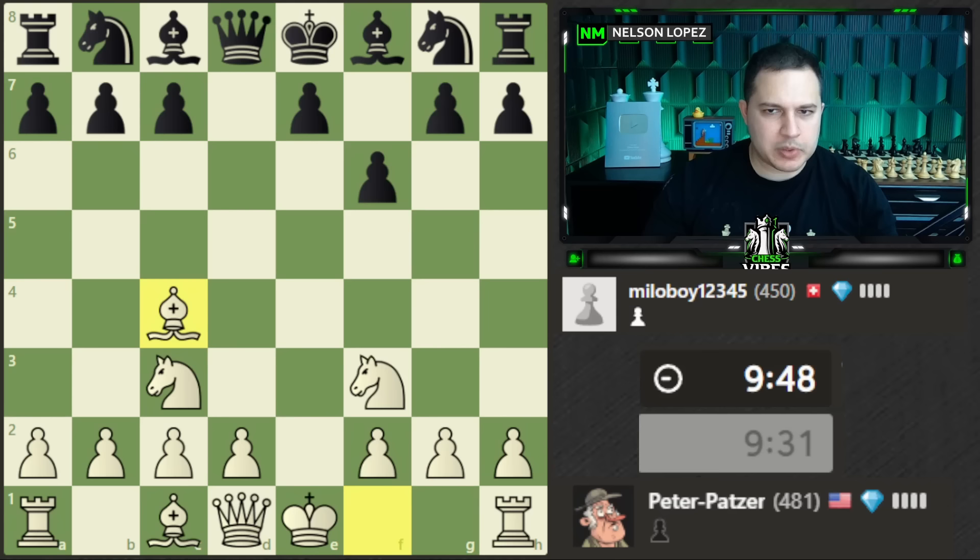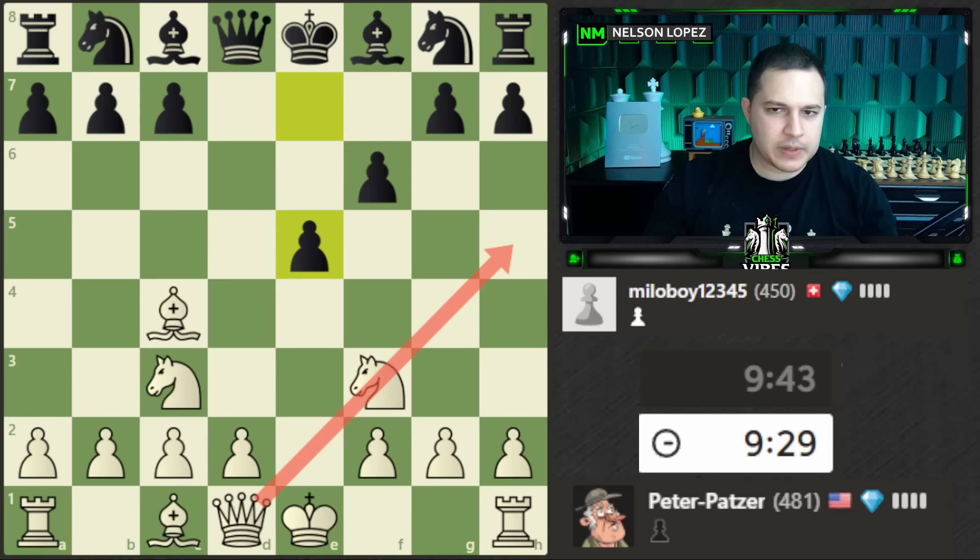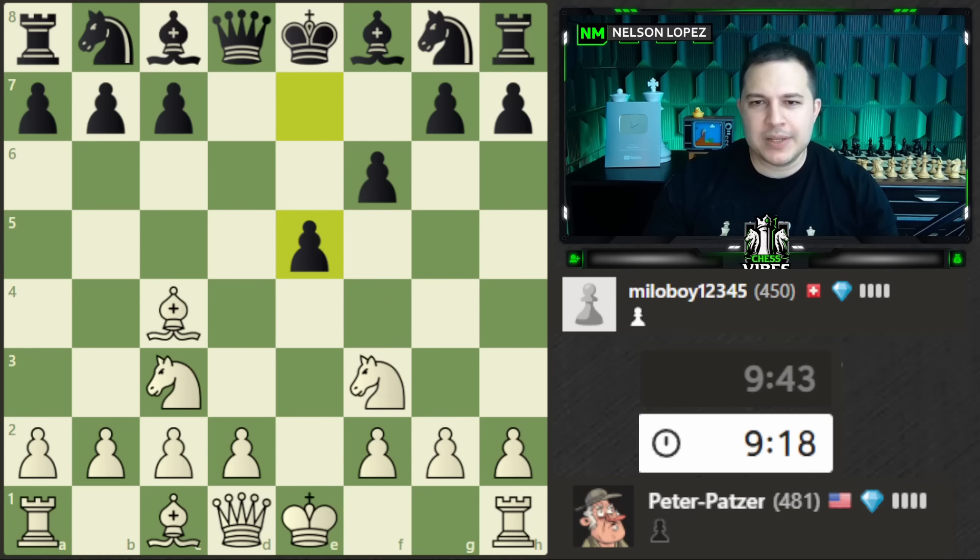Let's go ahead and play bishop c4 to try to take advantage of some of those weaknesses. I'd like to move my knight potentially and think about this move, but I'll keep that in the back. Now might be a good time — let's think about this: if I capture and black recaptures, I do have queen h5 check, and after g6 I can capture and fork both pieces.